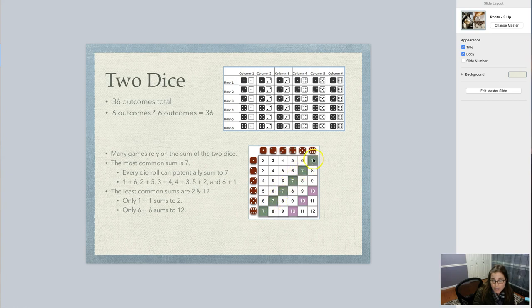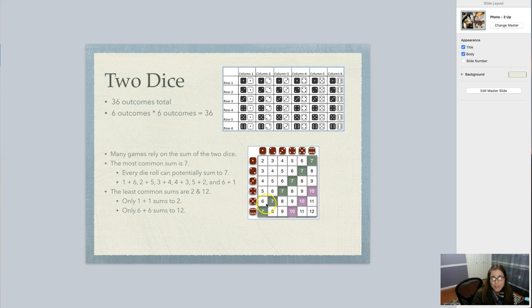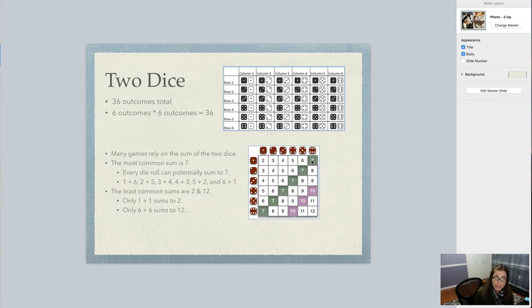I highlighted these greens here — these sevens — because seven is the most common roll that you can get. The most common sum is seven, and that's because every die can potentially roll to seven. If you rolled a one on your first die and the second came out to six, you get a seven. Or two and five, or three and four, or four and three, five and two, six and one. There are six ways to roll a seven, so that has a probability of six out of 36 — or one sixth if you reduce that.